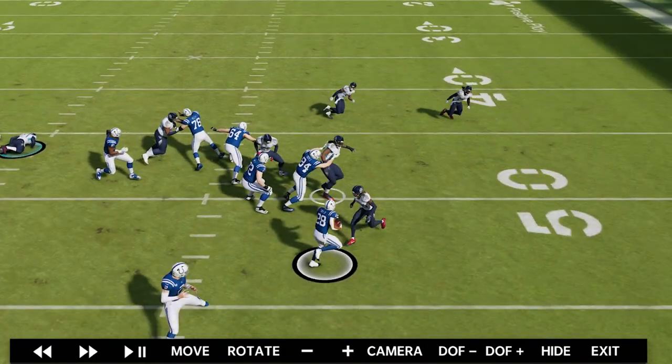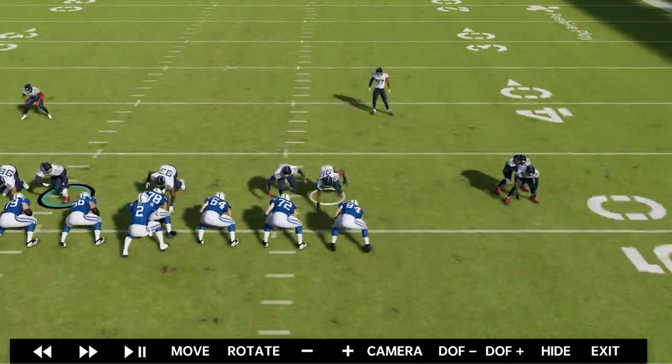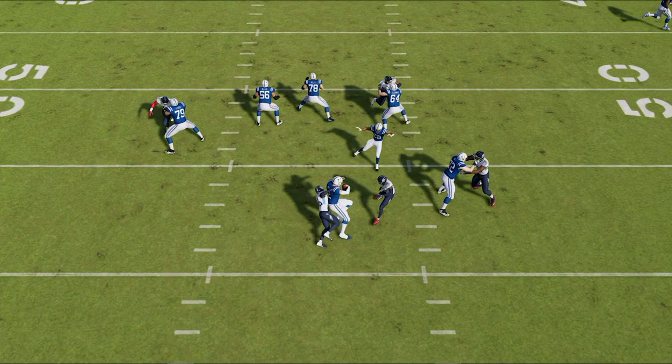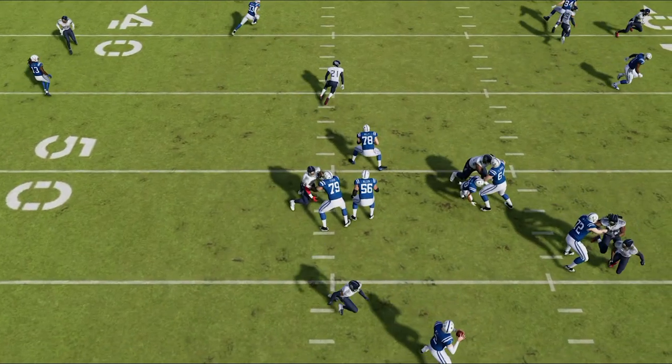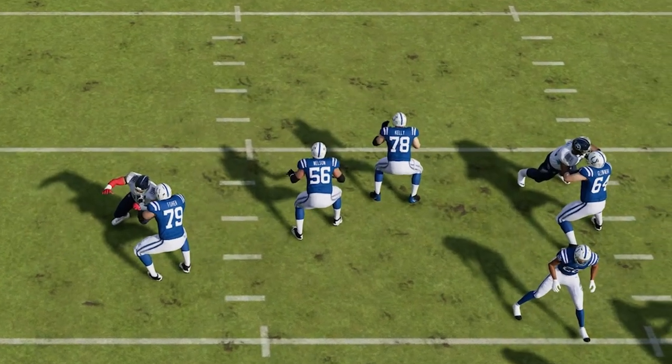The outside run defense is phenomenal. It looks like I ran commit — I didn't run commit — but it looks like I ran commit on this play. For some reason we get two free guys, both cornerbacks getting free. Two of the best linemen, Quentin Nelson and Ryan Kelly, end the play blocking nobody.